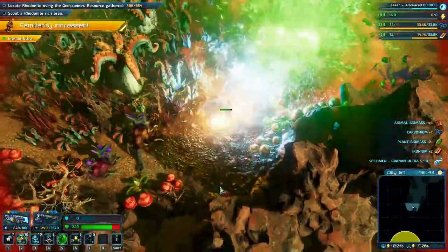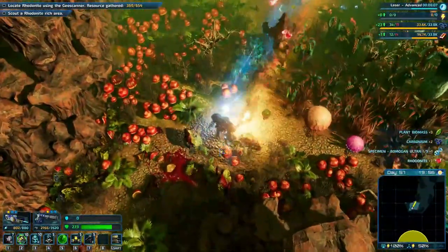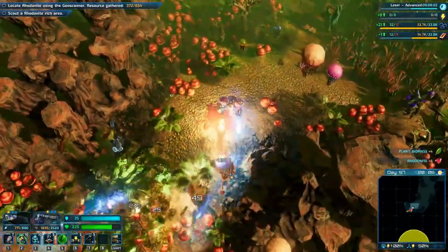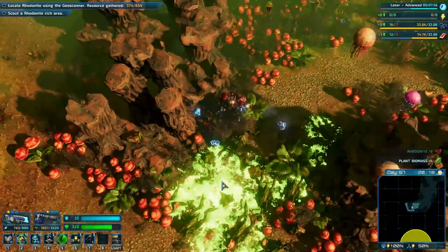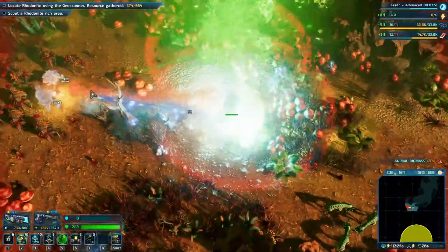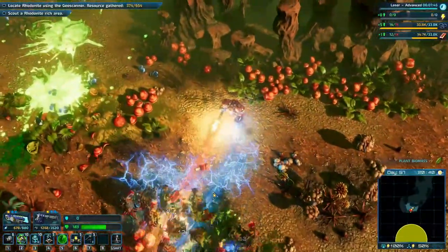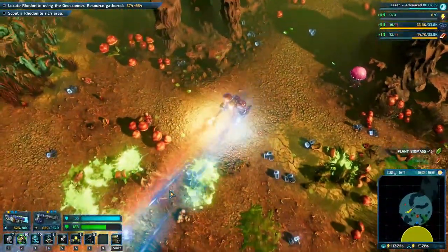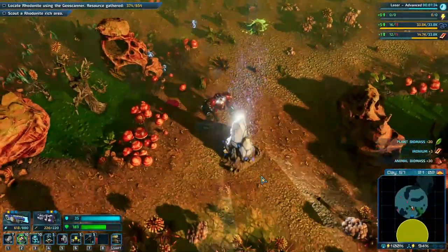So much damage here. All right, we're almost down to the objective. We got butt blasters out the wazoo. Well, we're getting it — it's not pretty but we're getting it. So many enemies down here. Oh, and we got another pylon too — let's get this one.